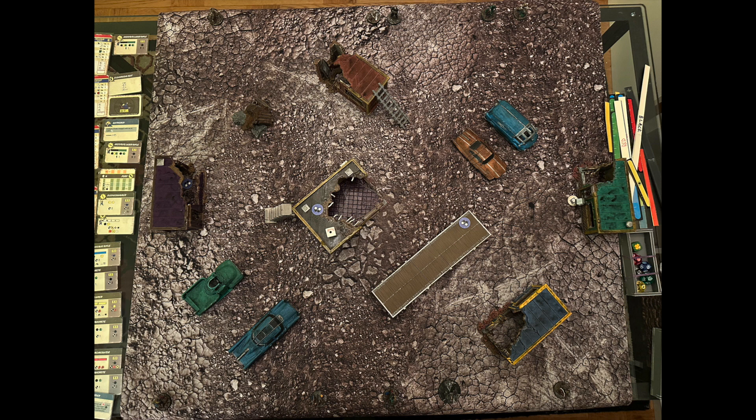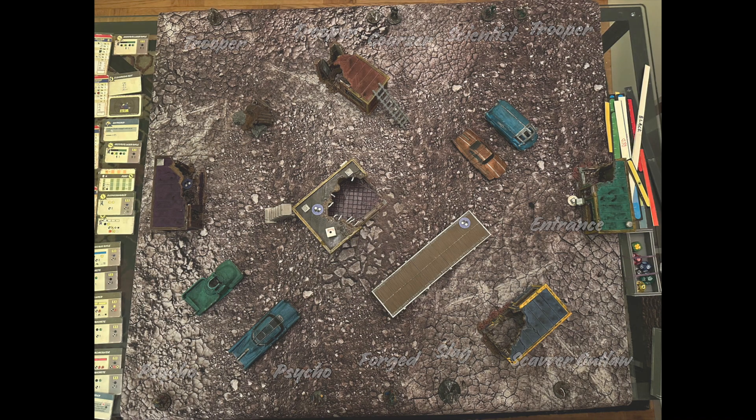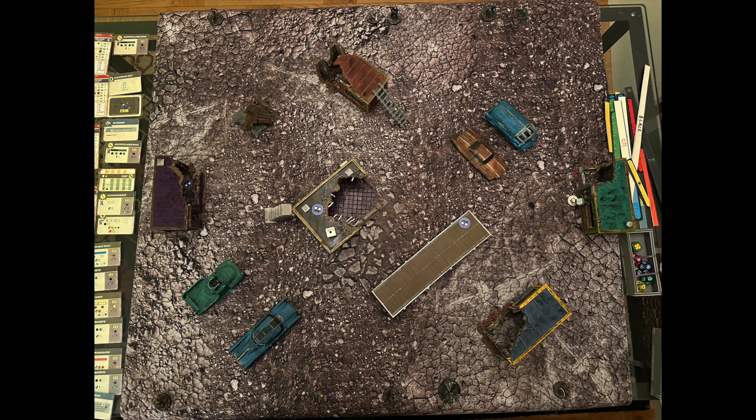After everyone is set up, there are some clear lanes forming. On the east side of the field, the Institute scientist is set up to rush for the terminal, backed up by one of the troopers. On the raider side, the Scavver outlaw is there as well — not as good at computers as the scientist, but they bring that railway rifle. In the middle, Slag and the generic Forged are set up to push for either the searchables or the door. The Courser and another trooper mirror them. The western side has the final trooper lined up against both Psychos, who are hoping to use their higher movement speed to go for the key objective.